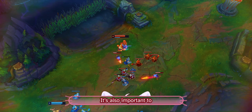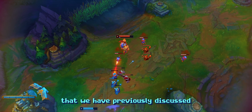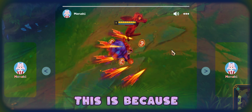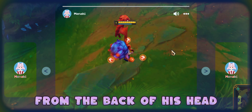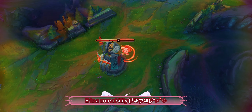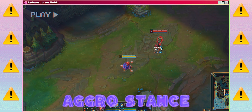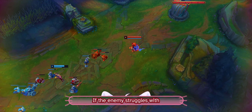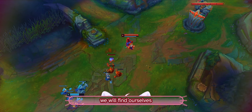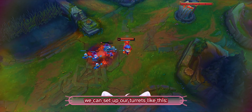During the laning phase, we should take full advantage of Heimer's passive. Heimer's passive allows Heimerdinger to gain bonus movement speed while near an allied turret or a turret deployed by him. Not only can we use the turrets for defense, but we can also use them for offense — we can use the turrets to walk up to the enemy. If the enemy wants to attack us back, just retreat; we have the bonus movement speed and they don't.